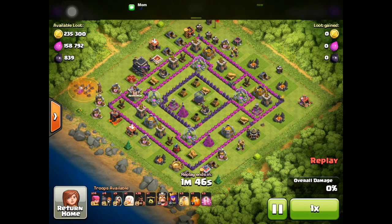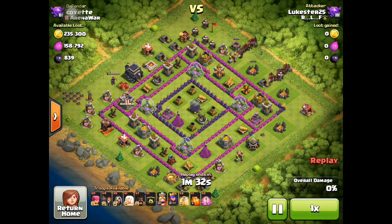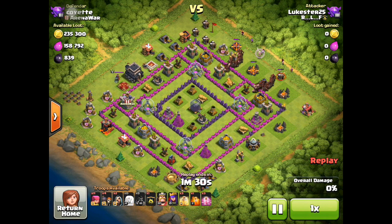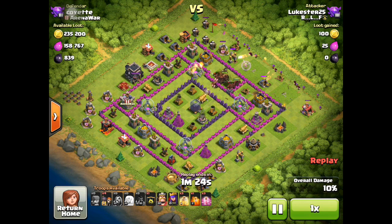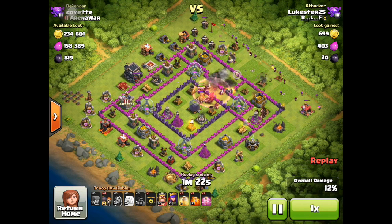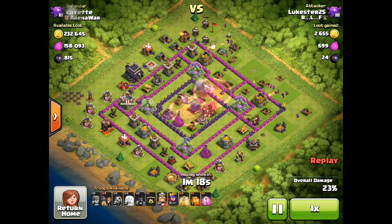He's gonna start with hogs up on the north in groups of twos — he has 36 of them — and we'll see how they do. He dropped some archers, and here it comes. Hogs are pretty quick as is, and he's pretty lucky that there are no double bombs there. He has dropped his haste.